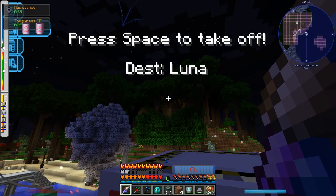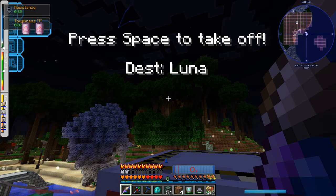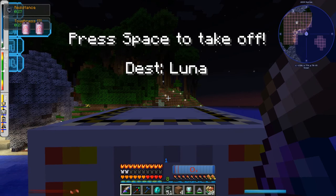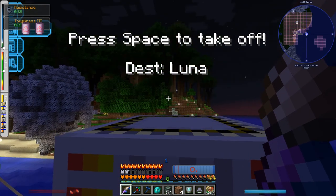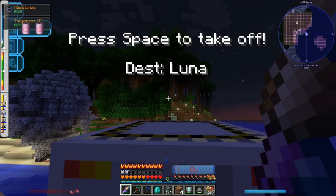On the left side of the screen I think that displays the fuel, but I've got like four sets of icons all overlaying each other, so it's a total mess. Destination Luna — so it did set the destination correctly when I put the chip in. Space to take off. Got my suit on. Here we go.